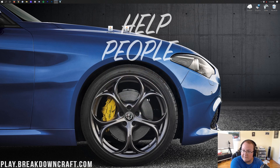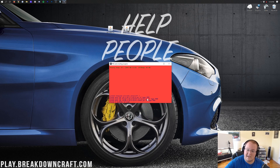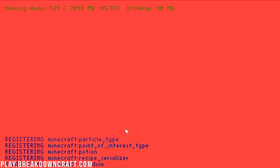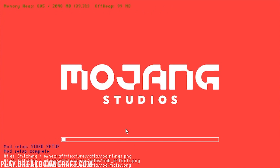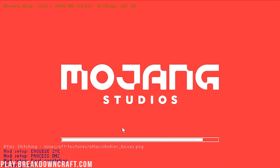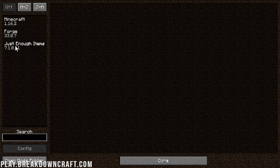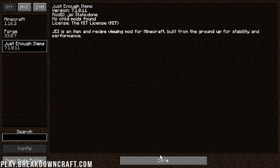Minecraft will open with Just Enough Items installed. You'll see it listed — 'Just Enough Items JEI 1.16.2' — showing that the mod is recognized. It's constructing and setting up everything for the mod. Once on the main menu, click Mods and you'll see Just Enough Items there, confirming it worked.